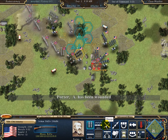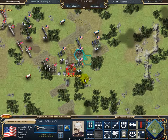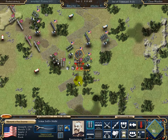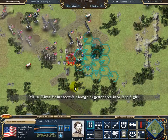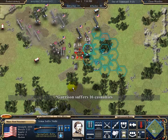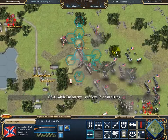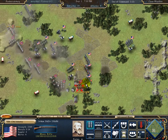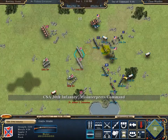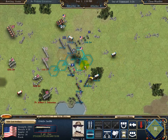Morale and troop quality, unit formation and facing, fatigue, leadership, command and control, reinforcements, and even battlefield smoke — pour down smoke and fire on them! Throughout the course of the war, you must adapt your tactics to the evolving capabilities of the troops and to the ever-increasing quality of the guns they use. Powerful AI will force you to push your troops to the limit.